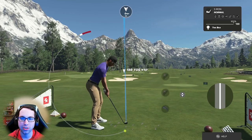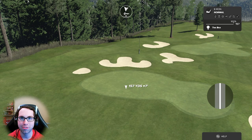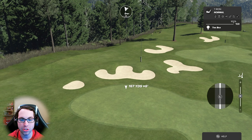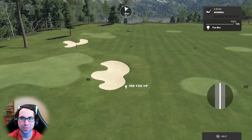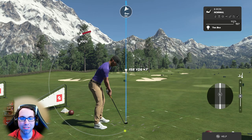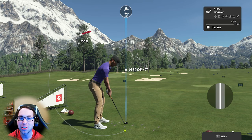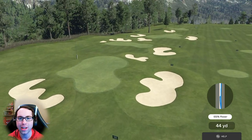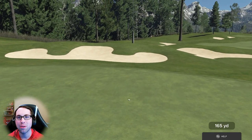You can combine draw, fade, loft, and de-loft to your advantage. Now, let's talk about being in between clubs. Say I need to hit somewhere between 168 and 157 — so 162. I can loft until I get to 162, or I can switch to the eight iron and de-loft to add distance. De-lofting decreases spin and increases forward roll — I'd recommend lofting over this method, but it's another option.